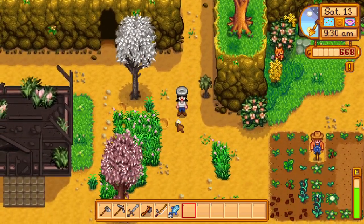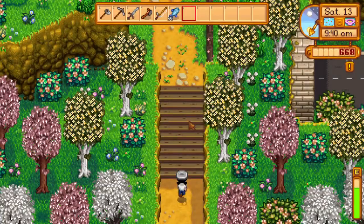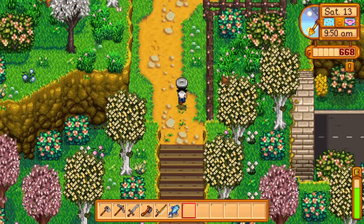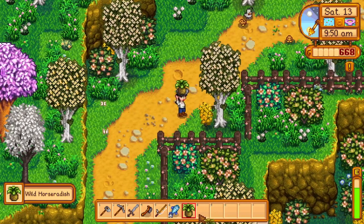Part of this mod — 'Flower Town' I think it's called — has cute little flowers around, but I always think I can pick them up when I can't. They're just part of the design. Found some horseradish, very good.